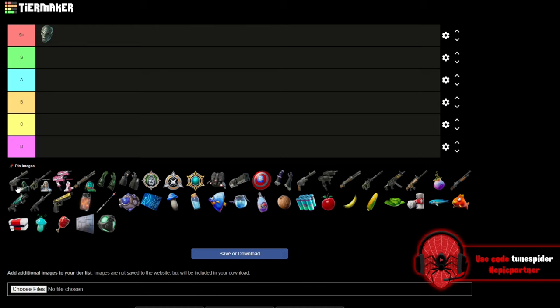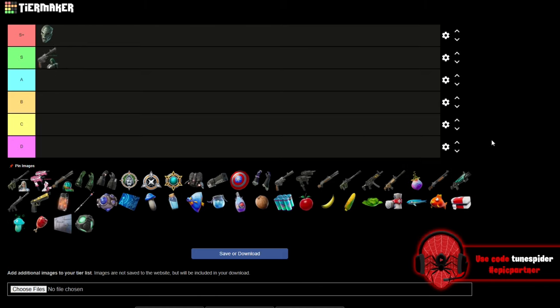The second weapon is Doom's Monarch Pistol. This is going in S. It's a mythic weapon and it's pretty good. Part of the problem with Chapter 5 mythics is they come with specific attachments that you can't change. Depending on your playstyle, the mythic could be perfect for you, or you'd rather just take a legendary weapon and mod it to how you'd like.